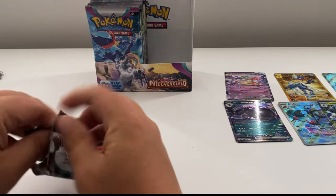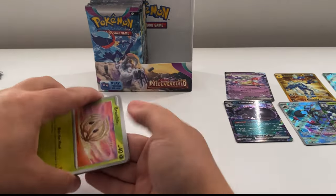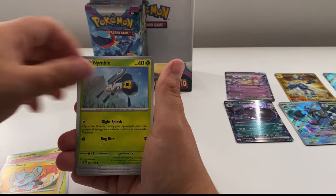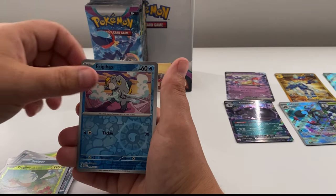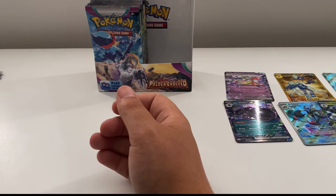We are halfway through — six pulls so far, so we're at the average. Can we get more than 12 and beat more than 13 from the previous booster box? Next pack: Trofeos, a Frigibax, and a Pawmo. That's halfway — let's take stock of where we are.